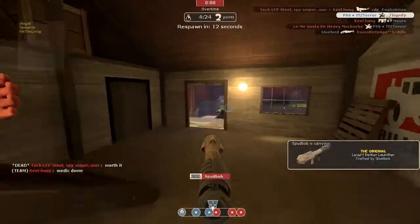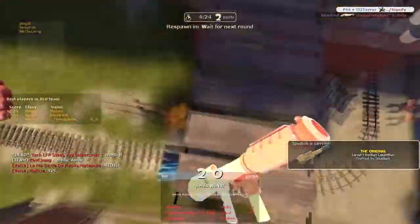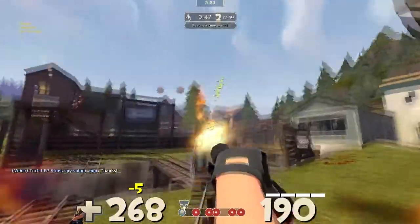Utilizing all these tactics, we pull a very nice hold and we win the round. On to offense now — at least on Swiftwater, my basic strategy is just to push the cart with the Fist of Steel.